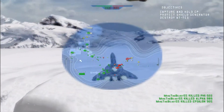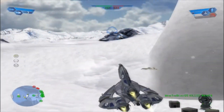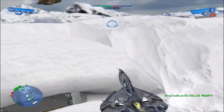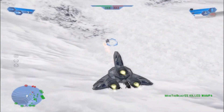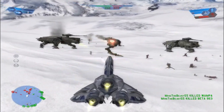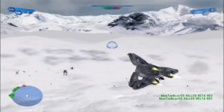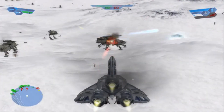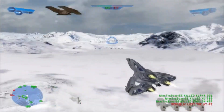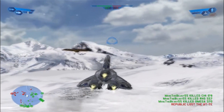So we have to defend ourselves from wampas and we have to defend ourselves from the Republic. Which is why I'm doing this — because wampas can take your base too. So I'm going back and forth more or less. I just destroyed one of their ATTEs, that really does help our situation. There we go, I just cut off their reinforcements again.